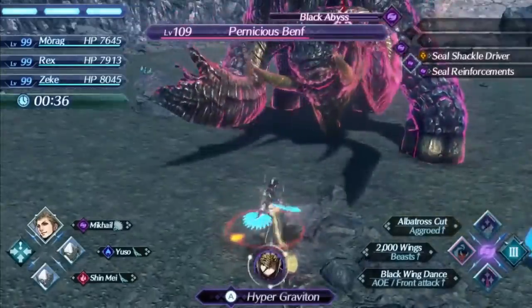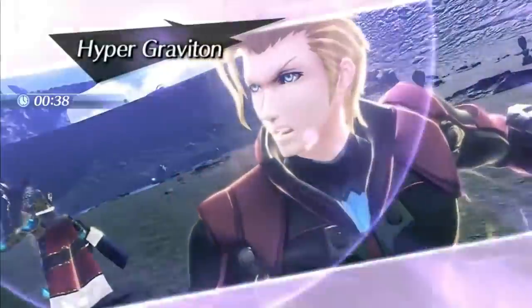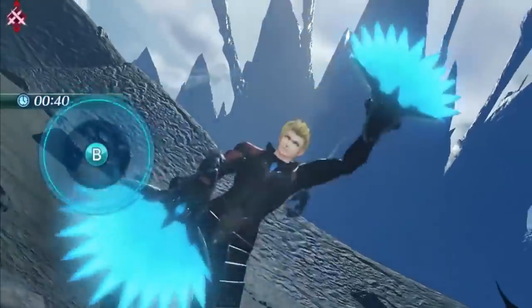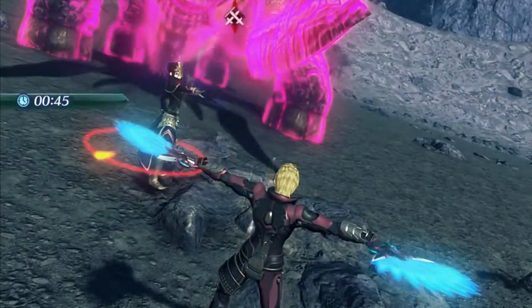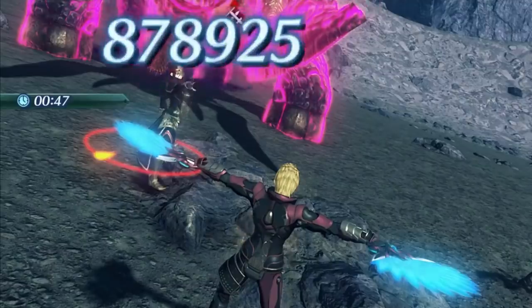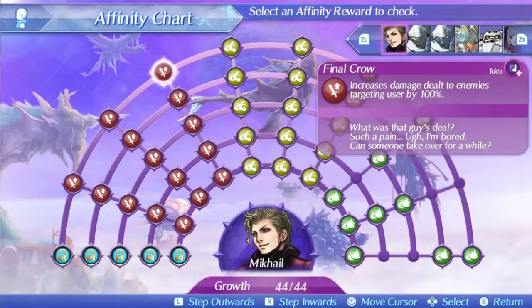Mikhail's level 3 special is Final Crow. This special has a pretty below average damage ratio of 500 at level 1, 660 at level 5, and 680 at max affinity, which is unfortunate. But besides that the special is pretty good. It has a 50% critical hit modifier which is nice for getting more crits, and the bonus effect is increasing damage to enemies targeting the user — very easy to fulfill for a big damage boost. It even has a nice area of effect range for fighting multiple enemies. Probably the best of his standard three specials.